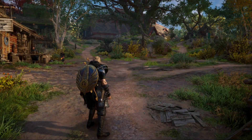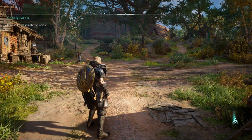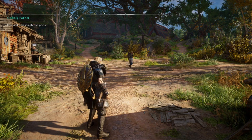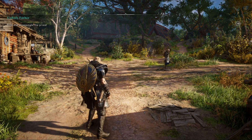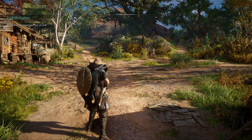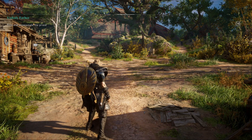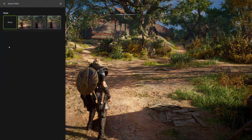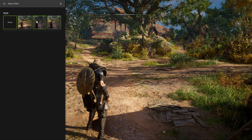A common comment I've been getting is about the softness in some games in GeForce Now, especially Ubisoft games. There's a fantastic filter that I love from NVIDIA called the Sharpen filter. I've used it a ton on local PCs to increase frame rate and image quality. I have a video linked in the description below showing it used in Modern Warfare on a local machine if you'd like to see it explained there as well.